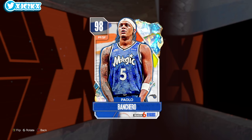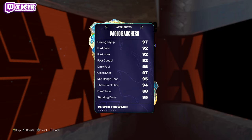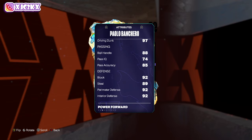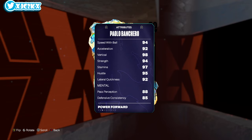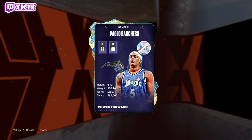Let's start off with his stats: 6'10" at power forward or small forward, great size, 99 offense and defense, 97 driving layup, 97 close shot, 95 mid-range, 94 three-ball, 88 free throw, 95 standing dunk, 97 driving dunk, 88 ball handle, 85 pass accuracy, 92 block perimeter and interior, 89 steal, 95 rebounding, 95 speed, 94 speed with ball, 92 acceleration, 98 vertical, 94 strength, 97 stamina, and 92 lateral quickness. Great all-around stats.